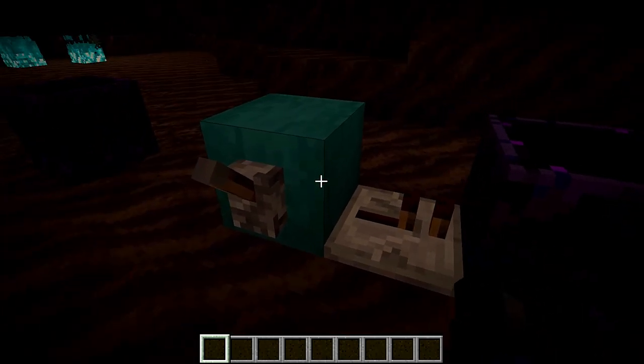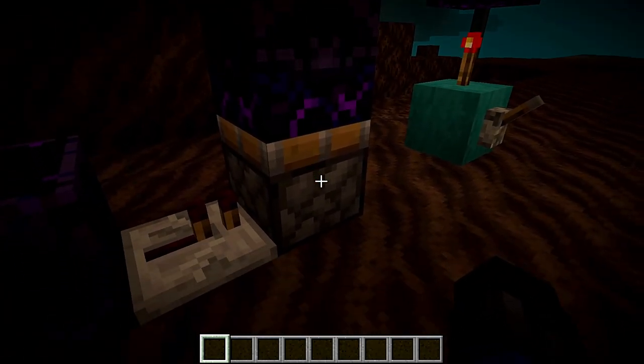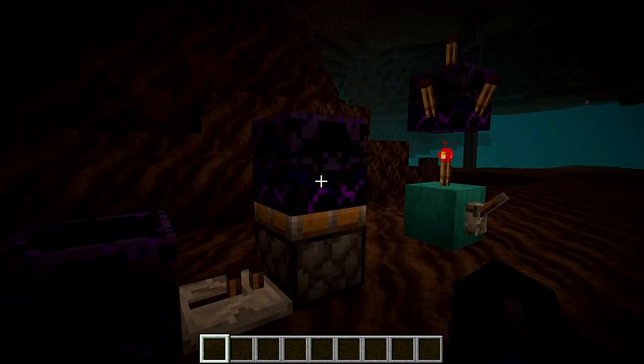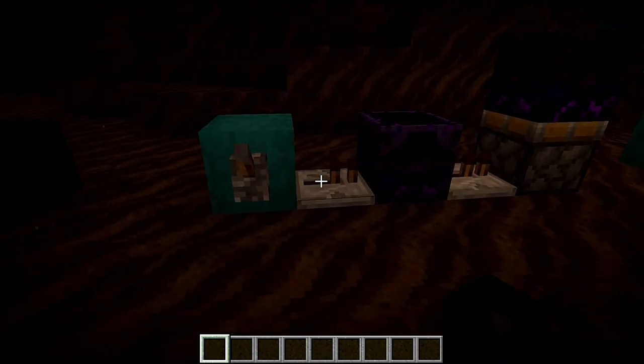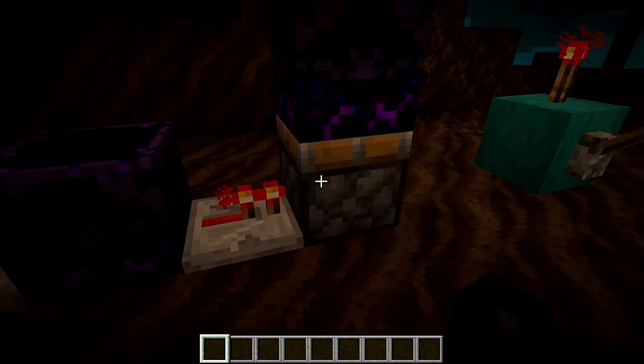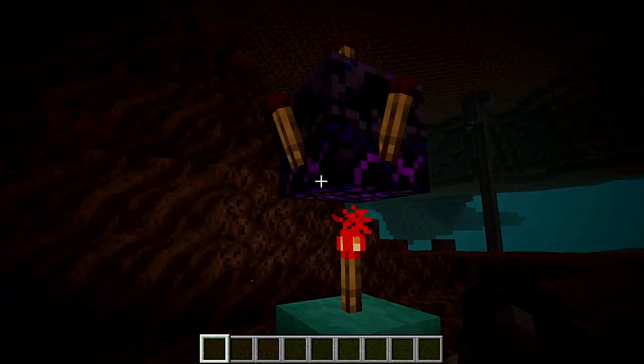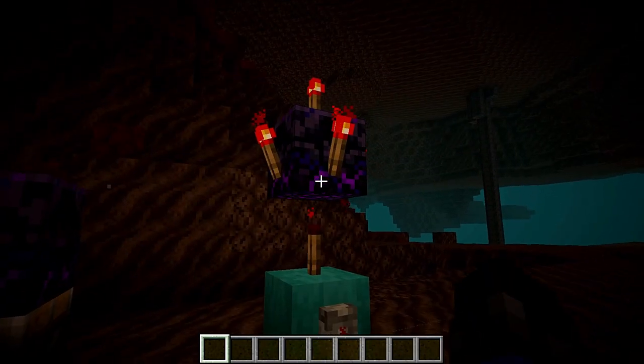As always, we have a lever on the side of a block with a repeater leading into the anchor as well as coming out into this piston over here. We're also going to see if we can push this thing with the piston. We flip the lever and we do get a signal going through it, but we cannot push it with a piston. We can also put a signal through the top.